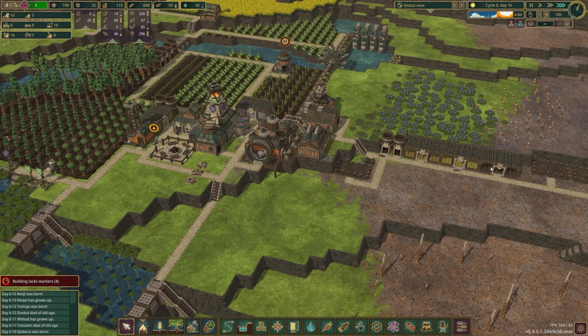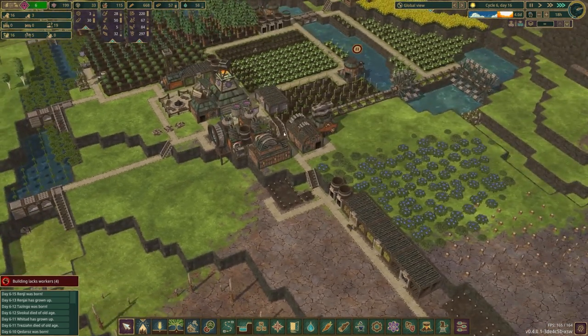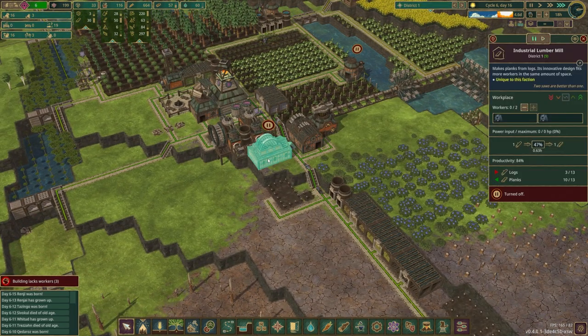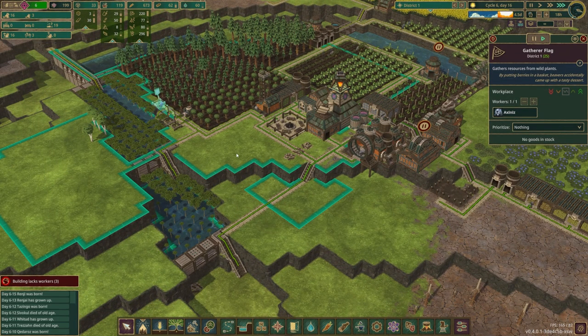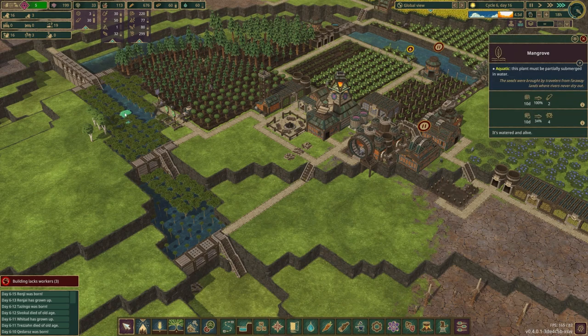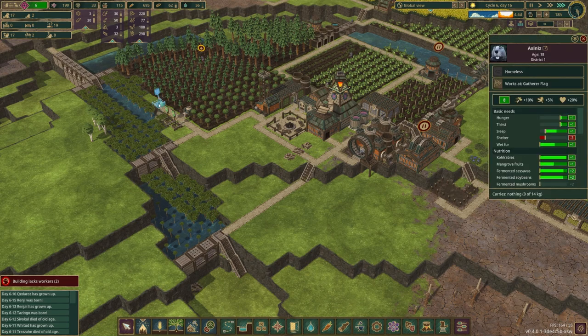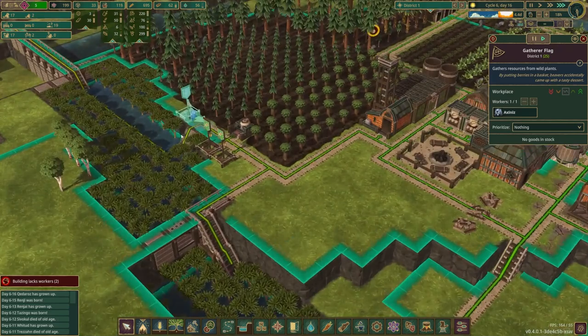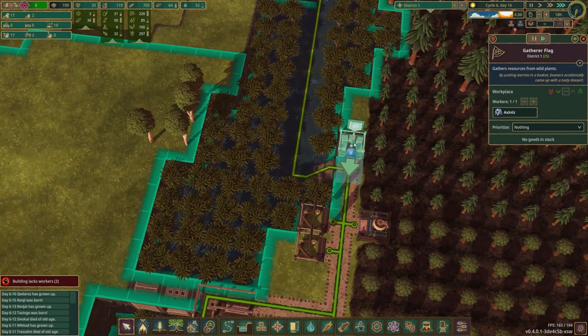Mangrove fruits should be able to be filled up now if we actually have our gatherer. Oh, there's nobody working here. I'm going to pause the lumber mill and get somebody actually working here gathering up all the fruits. There should still be some of these things we can harvest. Mr. Gatherer, why are you not gathering?